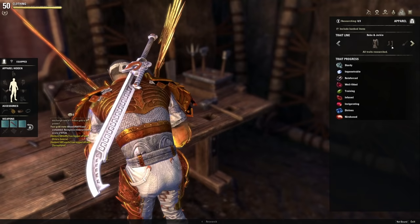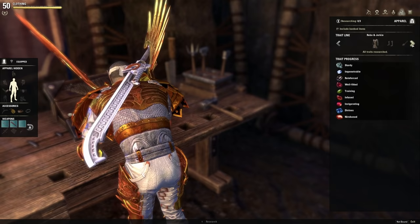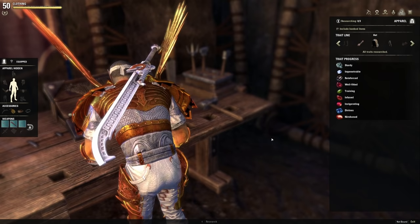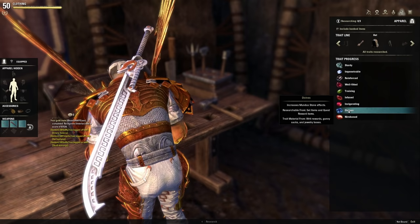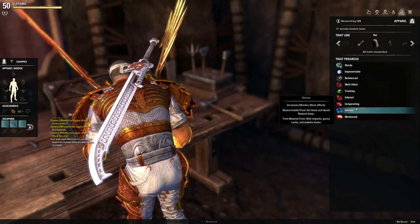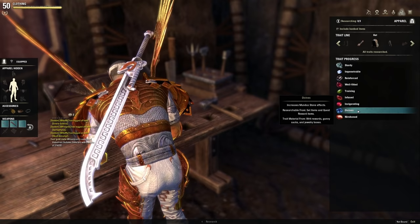The next thing to talk about is research. If you go to a bench you can research traits. Most of you are going to be DPS — either mag DPS or stam DPS — and you're all going to be grabbing the trait called divines. You want to research divines on every piece of gear you're going to wear. This way, when you reconstruct gear at the transmutation station, you can use the divines trait and have the right gear in the right trait. It's something you should absolutely start earlier rather than later, and you should absolutely prioritize divines first — because every time you do an upgrade, the next one takes longer. The first research takes four hours, then eight, then 20, then two days, all the way up to 27 days for the final trait. So research divines first while it's four hours — don't research it last when it's 27 days.